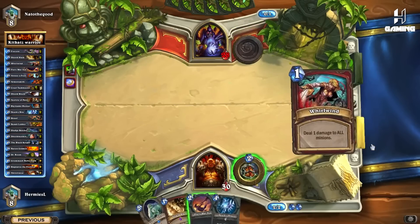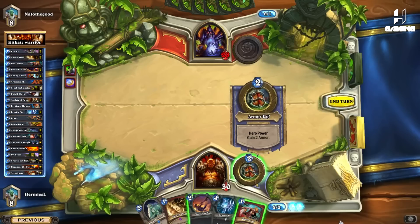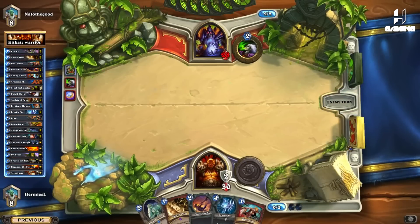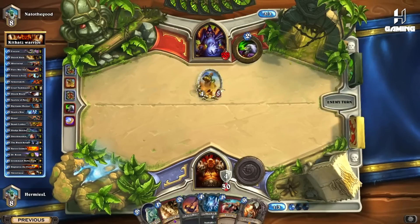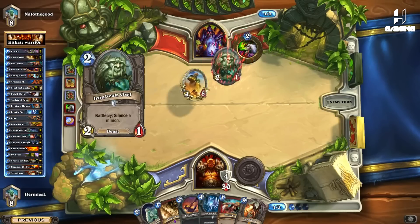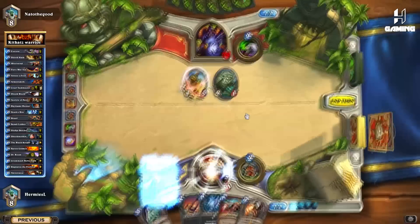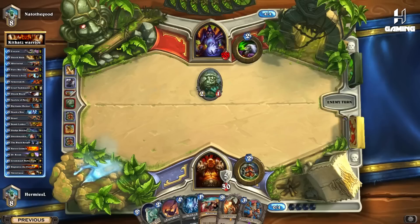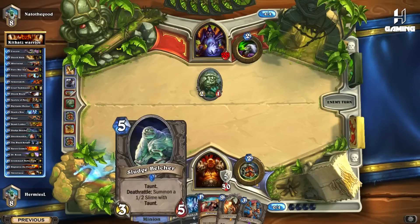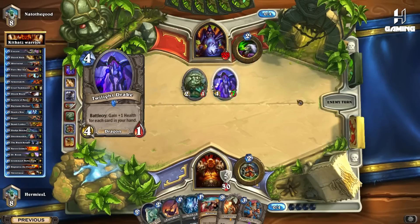Yeah, so he's Handlock. The interesting thing is he coined in Tap, which is really weird to me — maybe he has a lot of Molten Giants. He played something really early — he's probably going to Owl and Silence the Ancient Watcher. I'm going to Shield Block and Shield Slam this. He's not going to be playing a high health Twilight Drake anytime soon since he played two cards already, so I'm not really scared. I can easily use a Deathbite to finish it off later since I also have a Sludge Belcher — he's going to hit into it eventually.